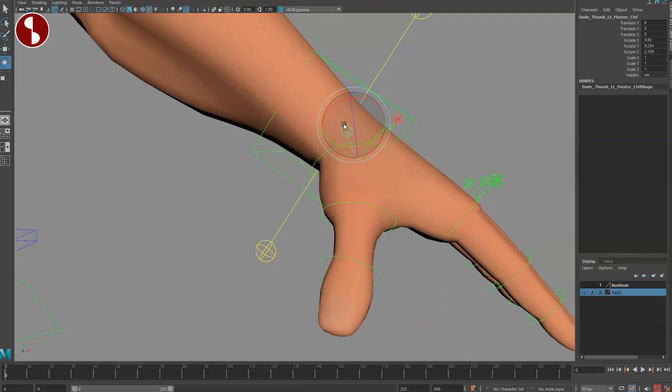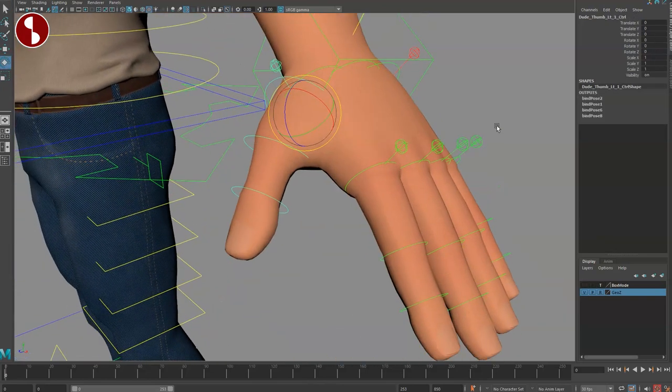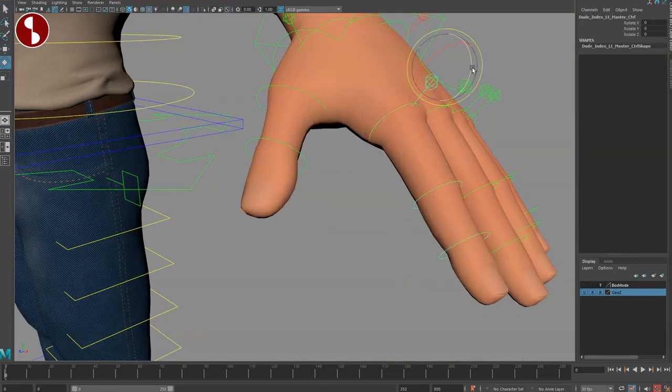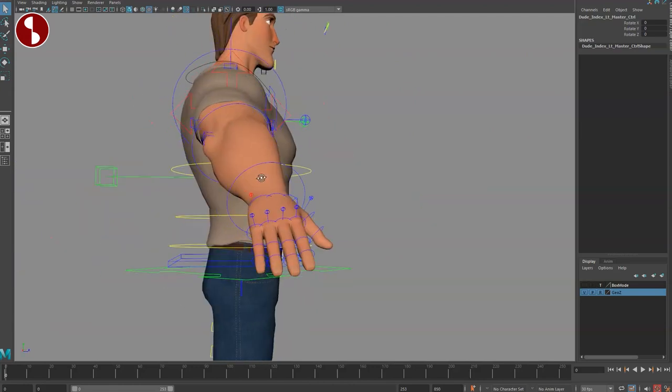Moving on to the finger controls — there's a master control that can scale the overall controller but not the fingers themselves. You have separate controls for each finger, and if you select all three phalanges you get rotations on all of them. Selecting the top of the finger gives you a master control for quick blocking, which is very neat. This setup is the same on both sides.